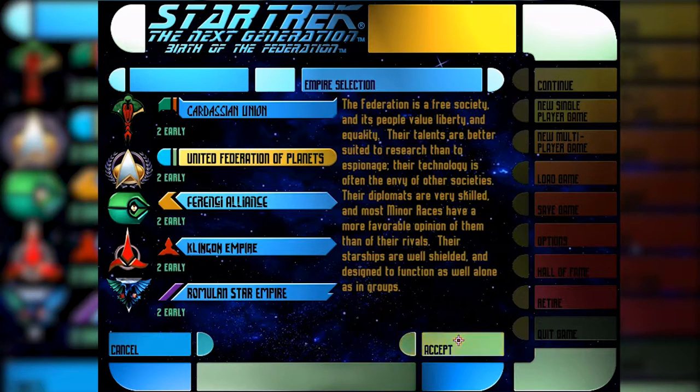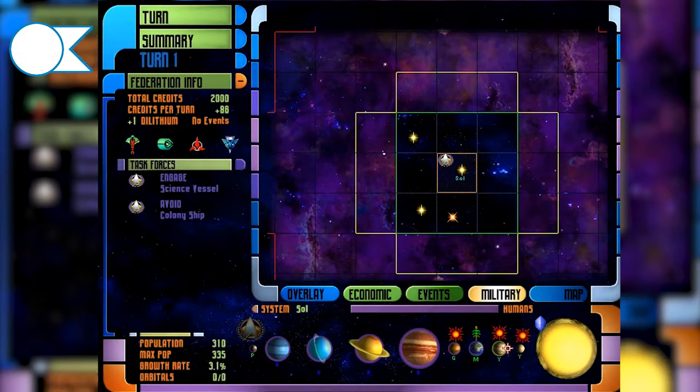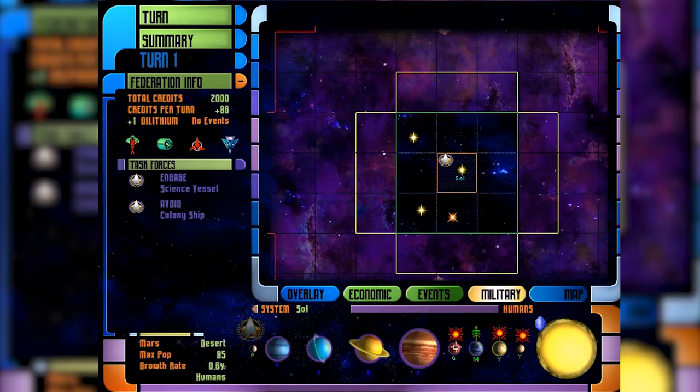The United Federation of Planets starts in the solar sector. We've got Mars as a G-class planet, Earth as an M-class, Venus as a volcanic Y-class, and Mercury also volcanic Y-class. We can see maximum populations and birth rates for each planet independently. This planet gets a 75% energy boost because of its proximity to the star, while Earth has a 15% food boost. Each planet has its own bonuses. Gas giants with blue icons aren't colonizable. The star has a dilithium icon, indicating dilithium there.